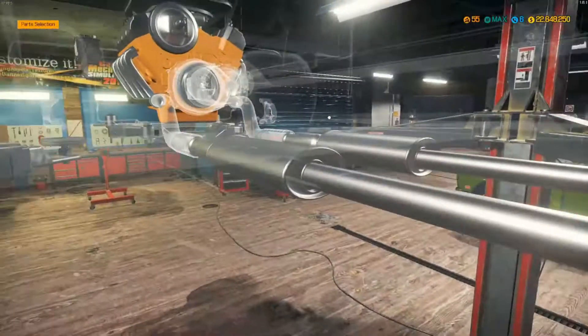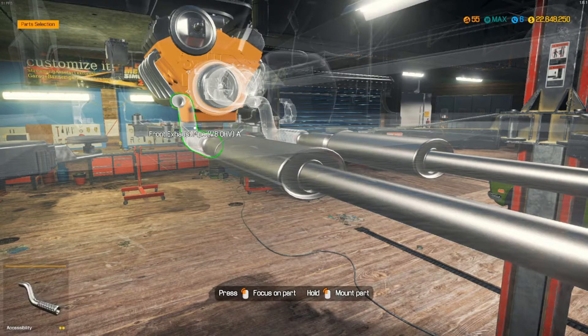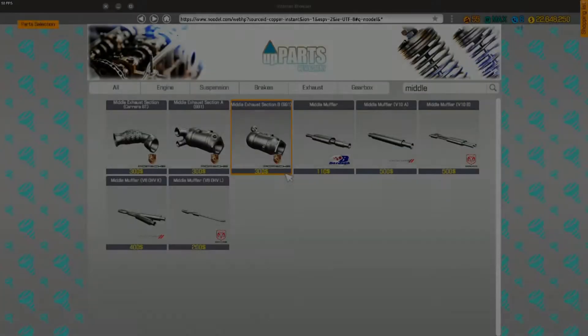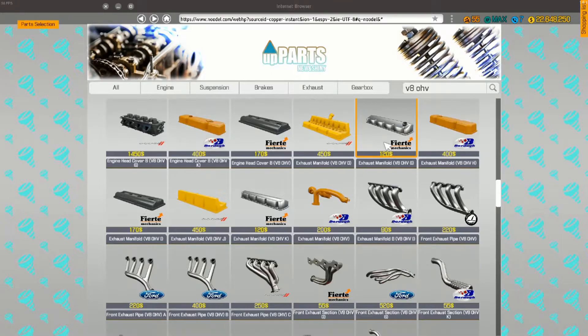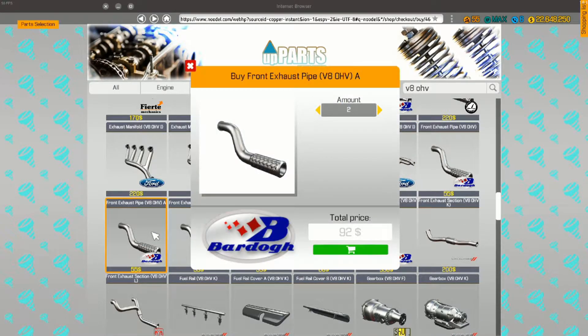So the back end is done. I thought I bought those but I didn't. I thought it was an exhaust pipe. Let's just type in V8 — front exhaust pipe, type A. There we go, two of that.